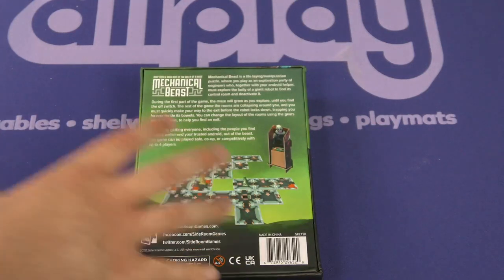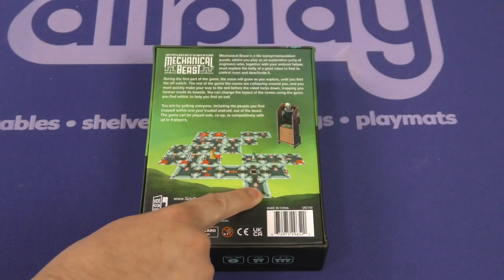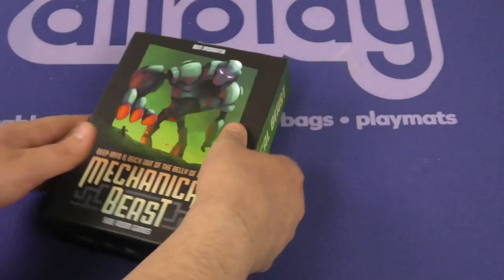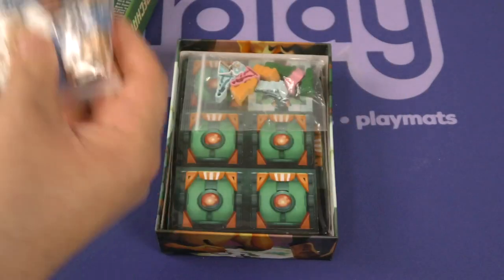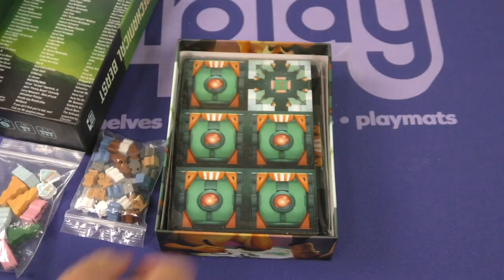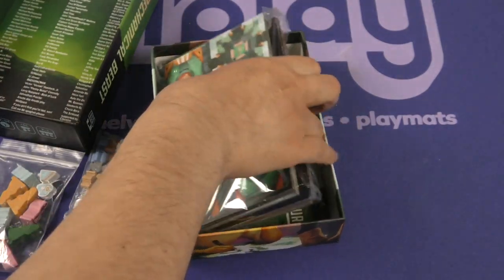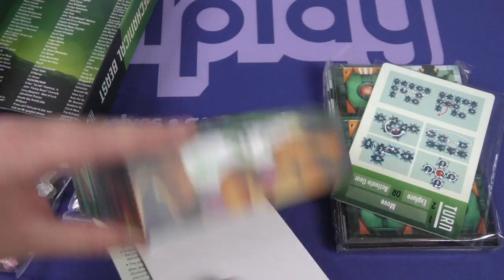That sounded really cooperative to me. Here's the entrance style and then you find stuff. It kind of sounds like it has an arc similar to — what is that game that Z always prattles on about? Subterra. It sounds a little bit Subterra-ish. There are Subterra-ish rules here on the bottom of the box.